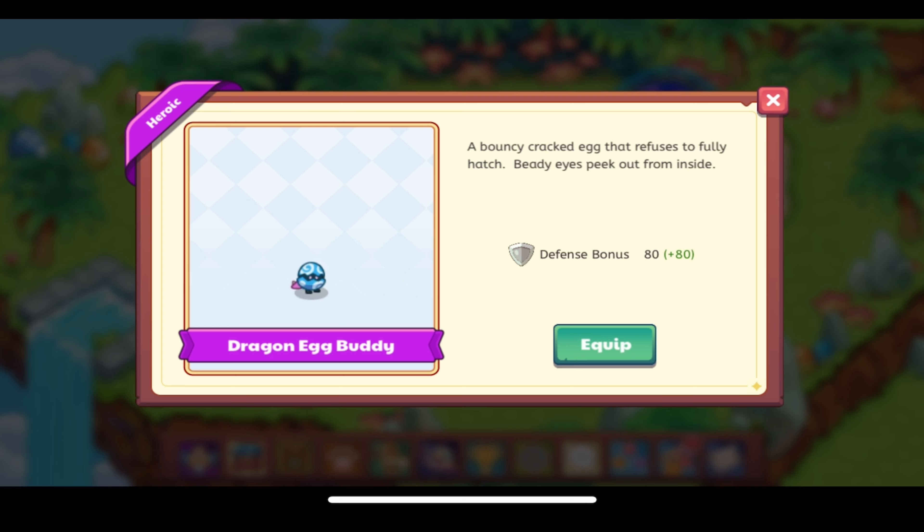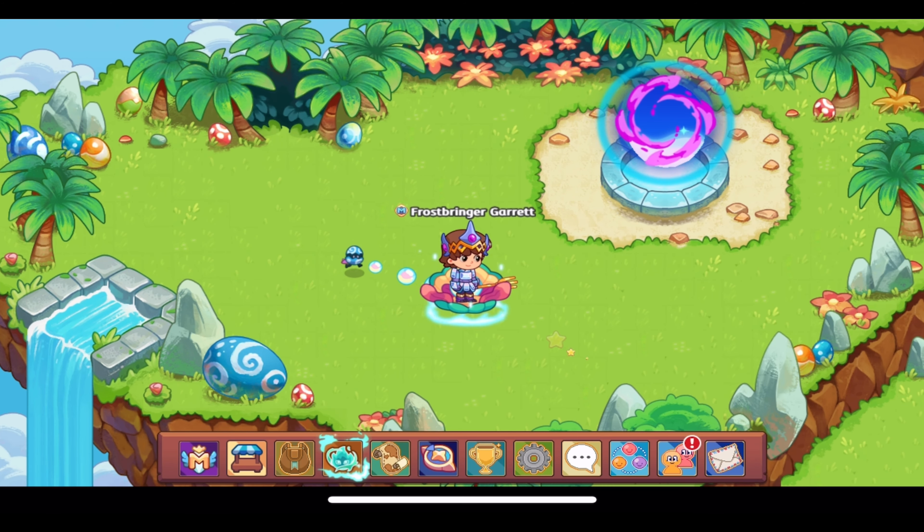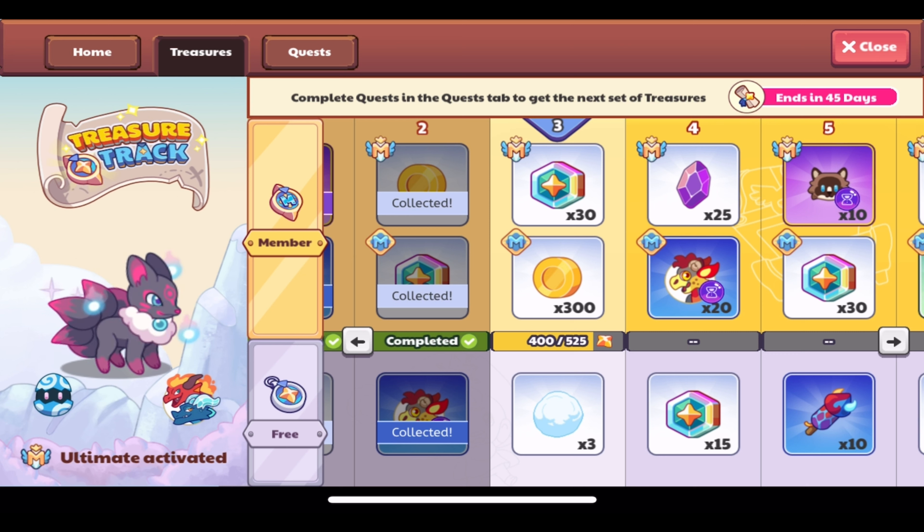Here we have the new Dragon Egg buddy, which is a variant of the painted egg buddy from Spring Fest. It's a really cool looking buddy — a hatched egg just like the painted egg buddy, with swirls around it in a pink or purple tail. Its description reads: 'A bouncy cracked egg that refuses to fully hatch. Beady eyes peek out from inside.' It has a defense bonus of 80. It looks really cool following you around.